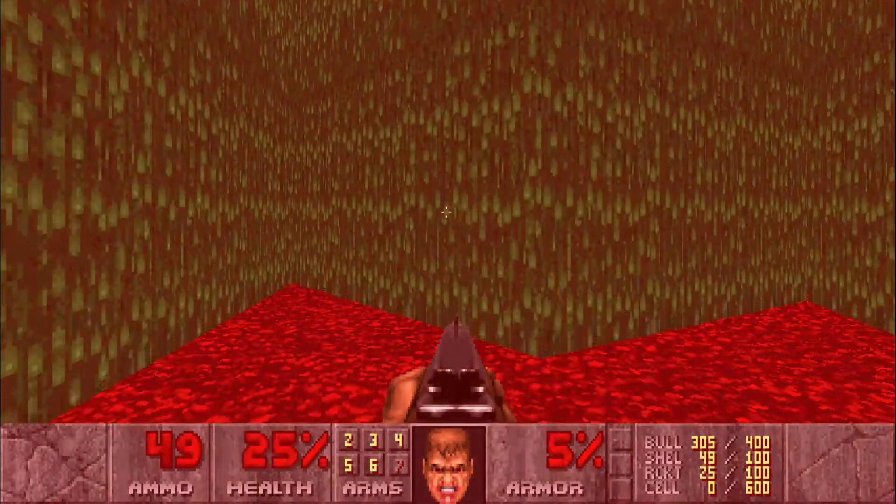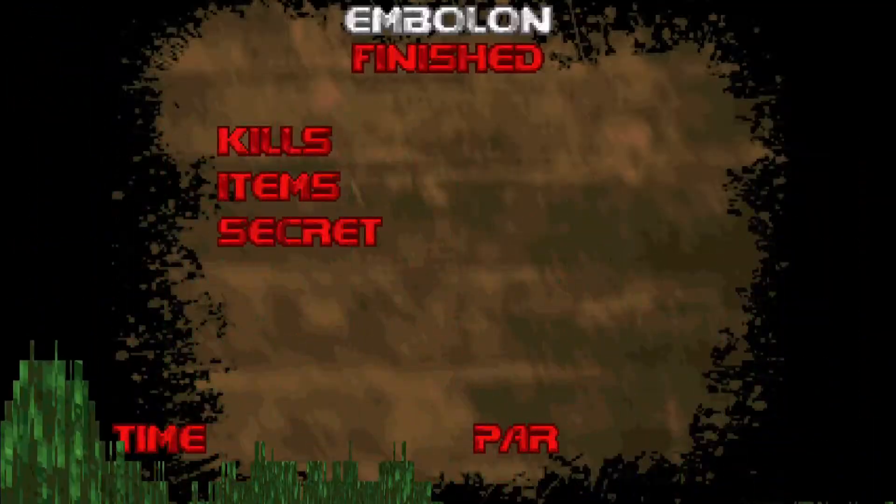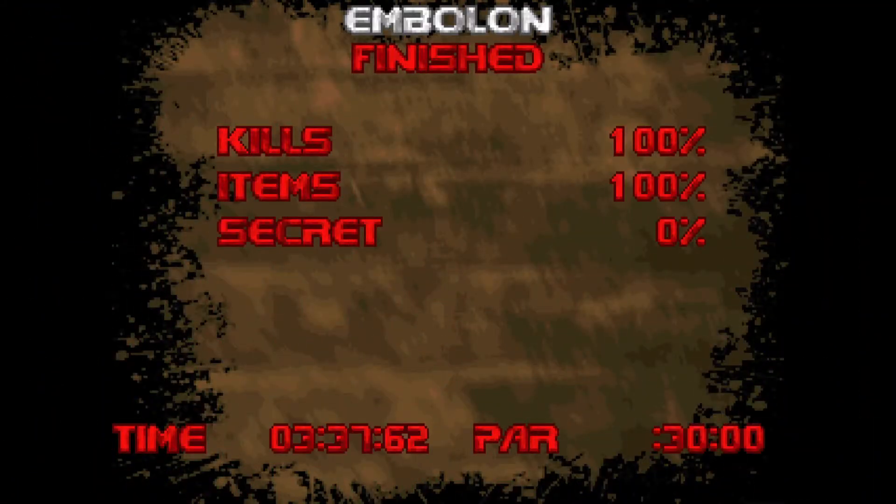We wait for the health to hit zero — there we go. That's it: 100% kills and zero secrets, but that's just because there are no secrets in this level. Hope you enjoyed it — hit that like button, leave a comment, subscribe for more videos like this, and I'll see you next time.